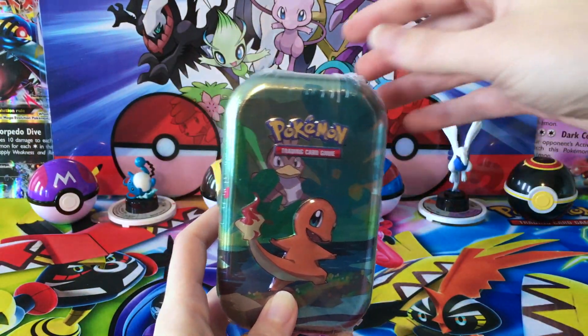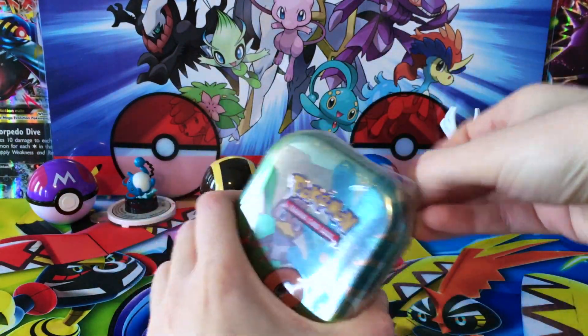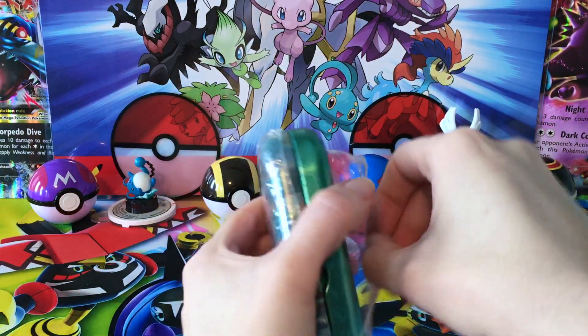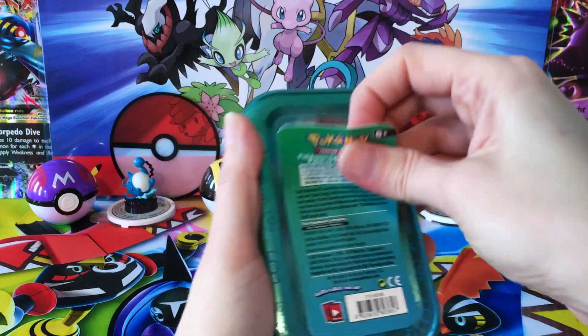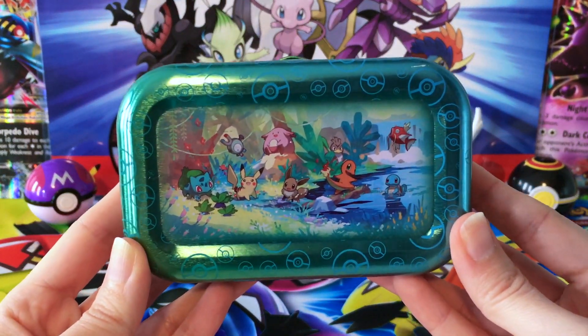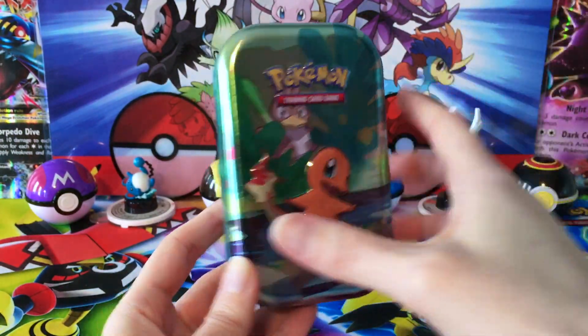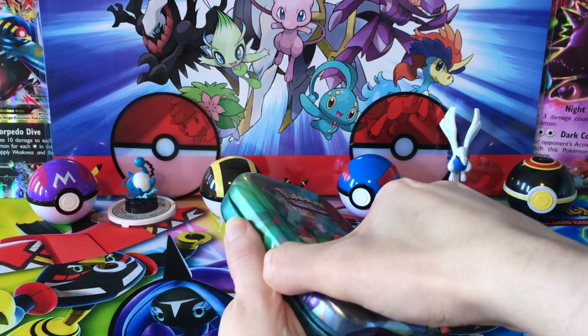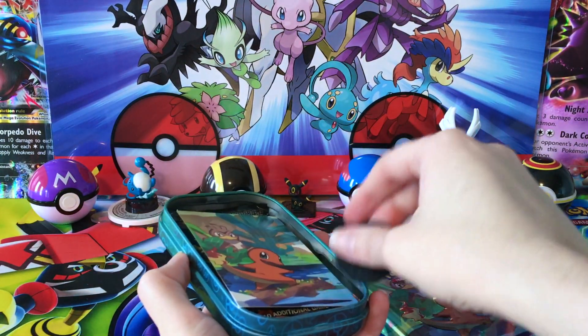Let's go ahead and start off with Charmander here. The plastic isn't actually that hard, but for some reason I had a hard time getting into this one. So again, we do have the cool back of the tin, the cool look of the front of the tin, which is what our card is going to look like as well. These I just think are so much fun.